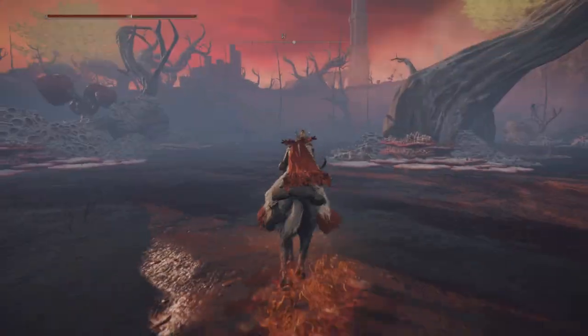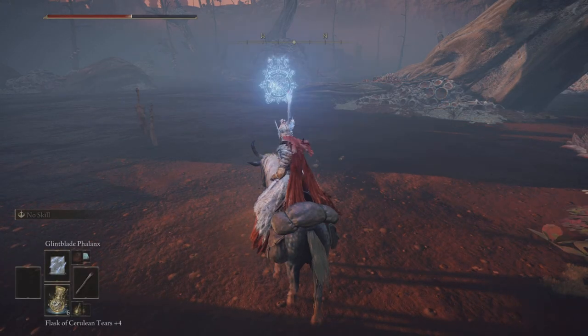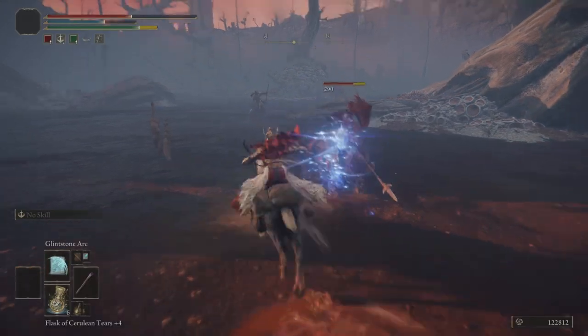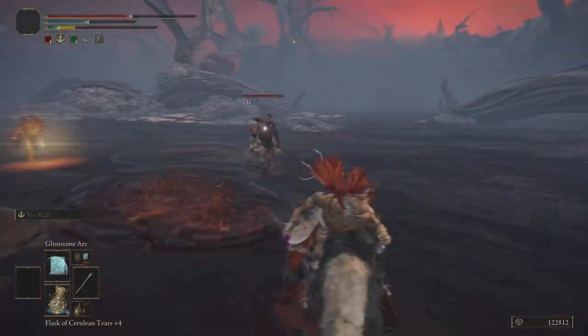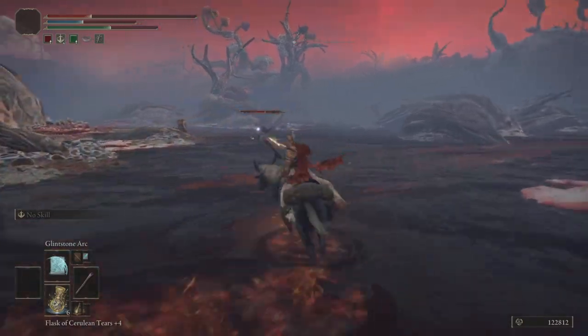Each one of these swords represents a spawning location where these guys can potentially spawn, and they'll randomly show up. There's quite a few of them. Every time you head back to your saving grace point, that's going to reset. And you can wash, rinse, repeat.